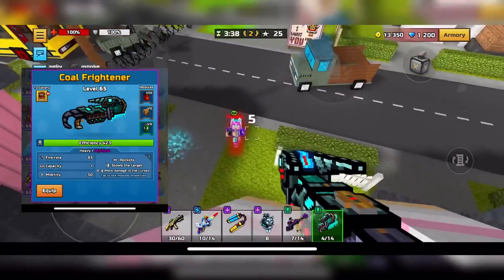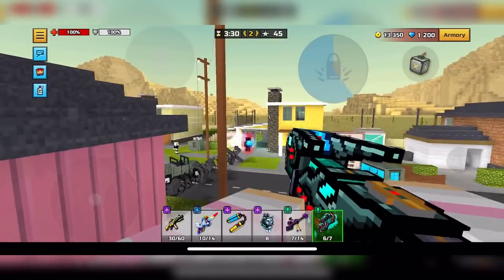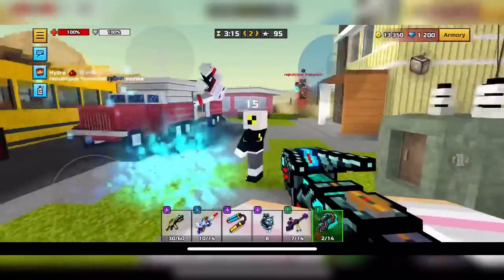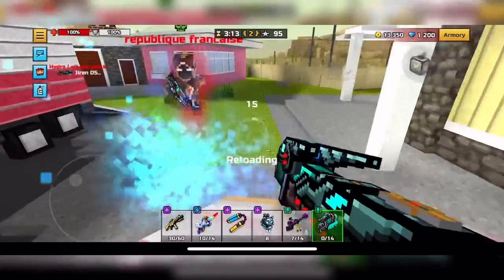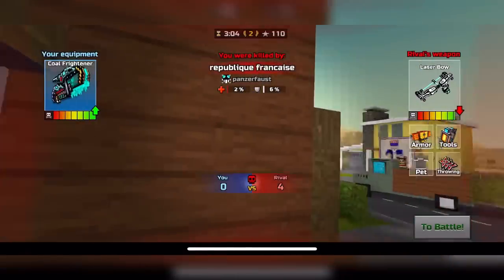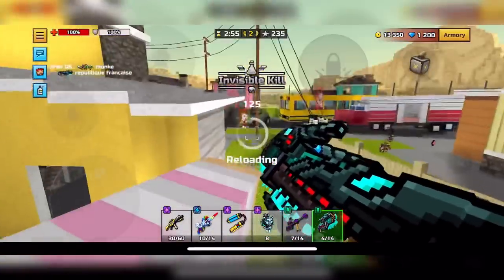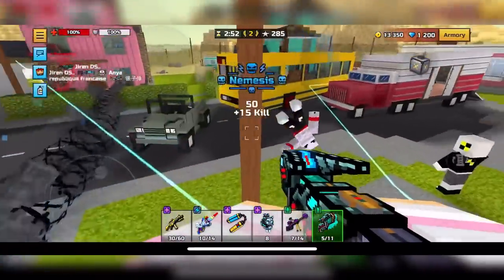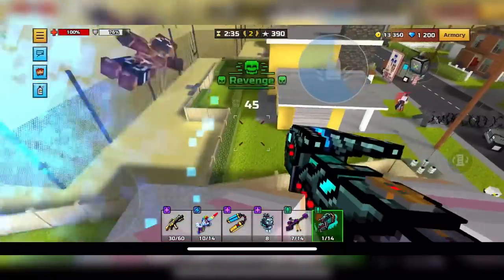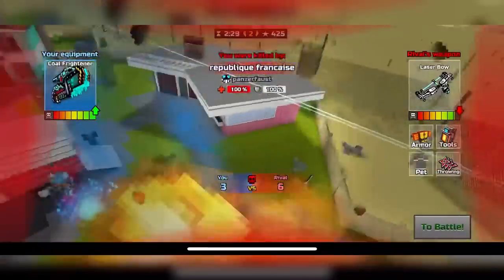Next up is going to be Coal Frightener. What you guys may not know is Coal Frightener is always a two-shot if you manage to kill them quickly when they are under the Cursed Effect influence. If you hit someone and you're able to kill them in the next five seconds or so, you're going to two-shot, which is very nice. It has the Cursed attribute, which basically makes the next shot do double damage or something. This weapon is very consistent — you can Rocket Jump with it, which is super nice. It's just a pretty good heavy weapon for spamming and Rocket Jumping that needs a lot more recognition.